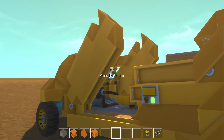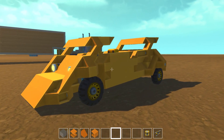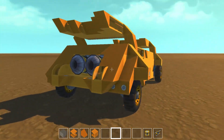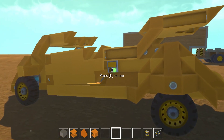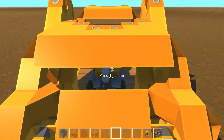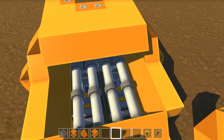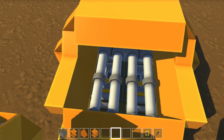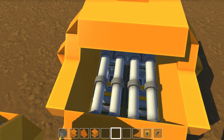Lamborghini scissor doors — oh yeah! Now you're super pretty. We also have the spoiler in the back, two jet engines to make it go super fast, and also two electrical engines. We've got a caged engine compartment — they don't have glass in the game, but I wanted to replicate the back of a Lambo. Like most sports cars, the engines are in the back with a glass or plexiglass case over them.